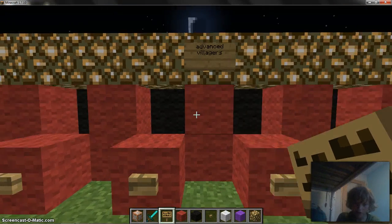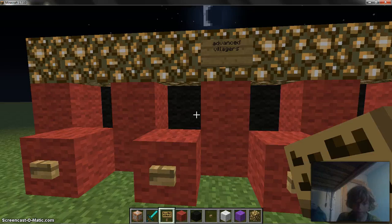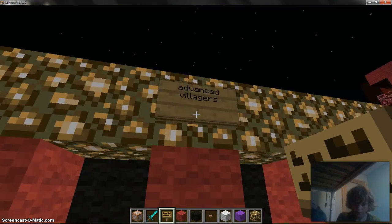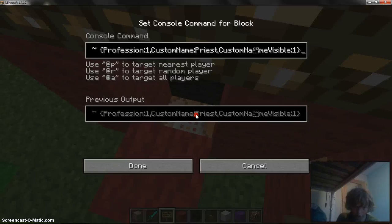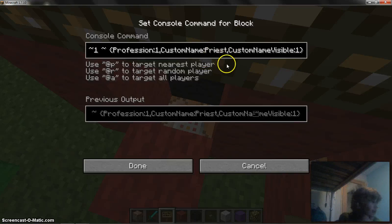Now on to the advanced villagers. These two's trades might be glitched out. For advanced villagers you do slash summon villager, profession colon one, then a comma, custom name - so this would be a librarian, though I just labelled it priest. You can do any custom name - you could call it Robert or idiotic squirrel.